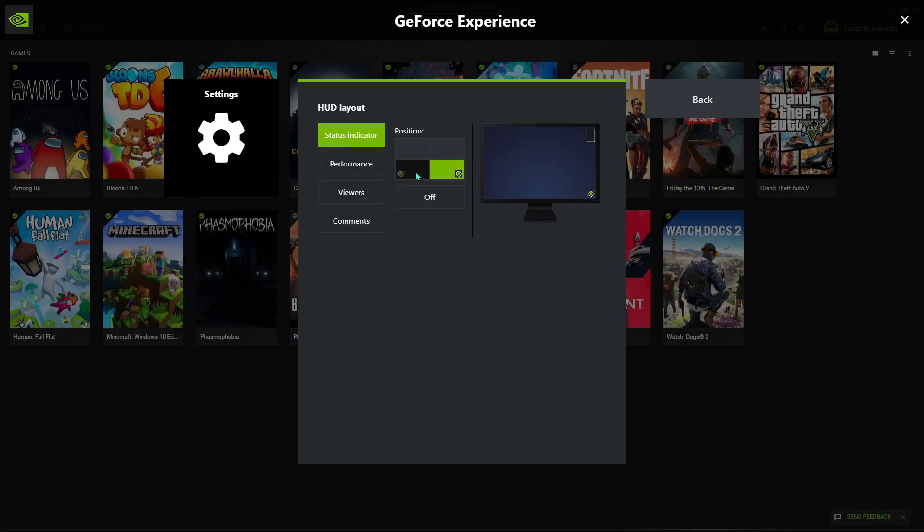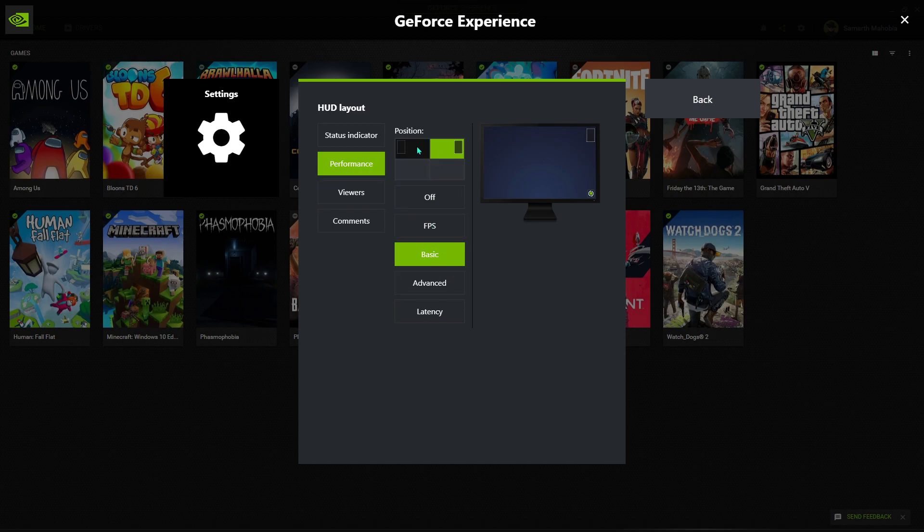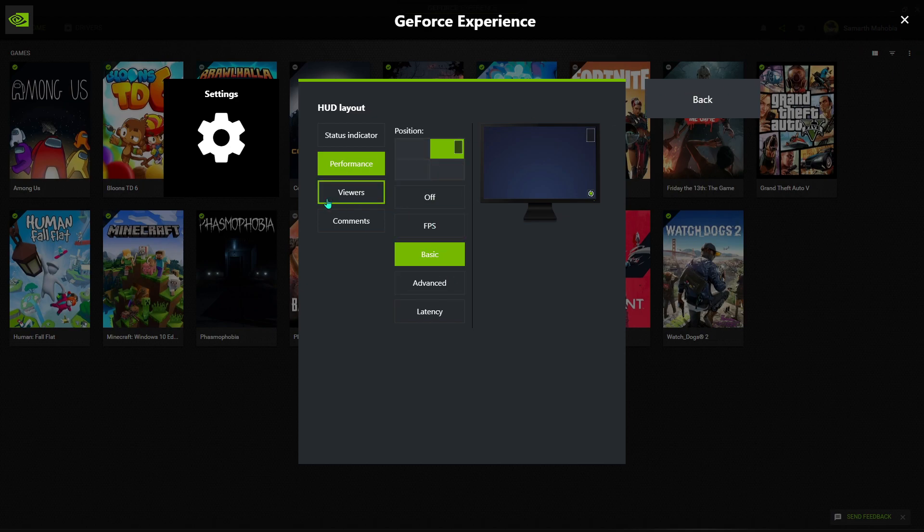Next is the HUD Layout. Basically, this shows the status indicator for whether replays are recording or the game is recording. Then we have the Performance overlay which shows on the top right of the screen. We also have Viewers and Comments if you are streaming live, which you can turn on or off.